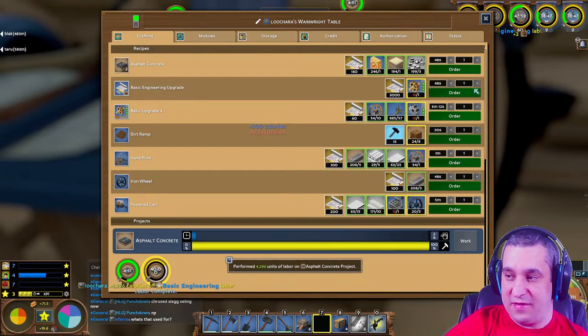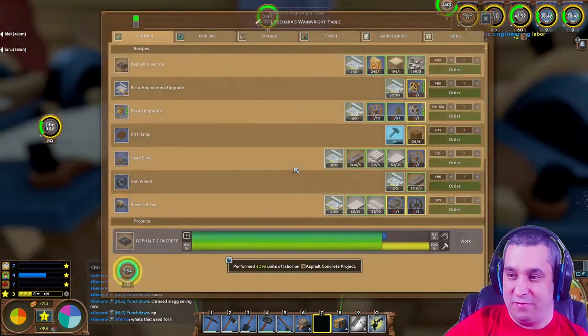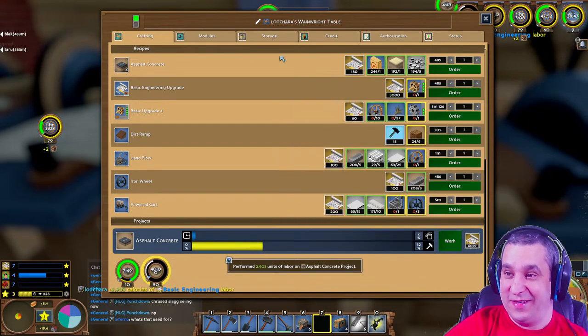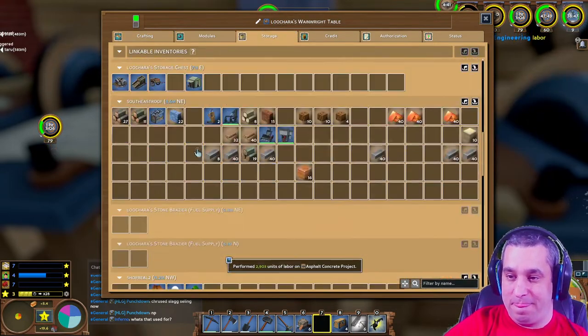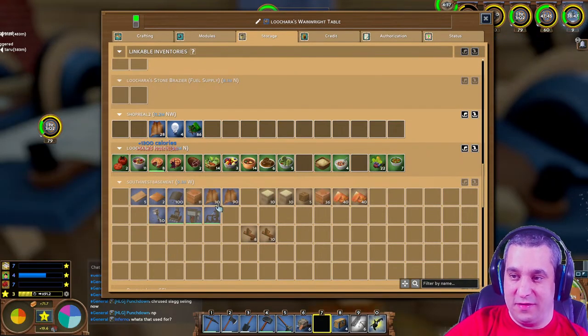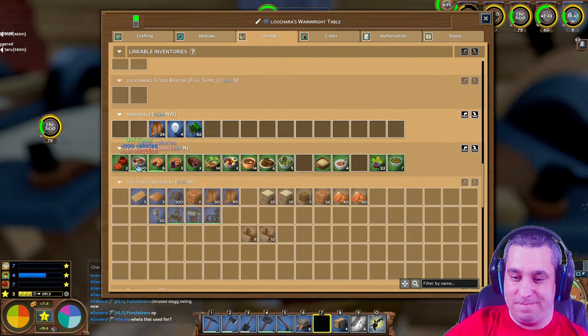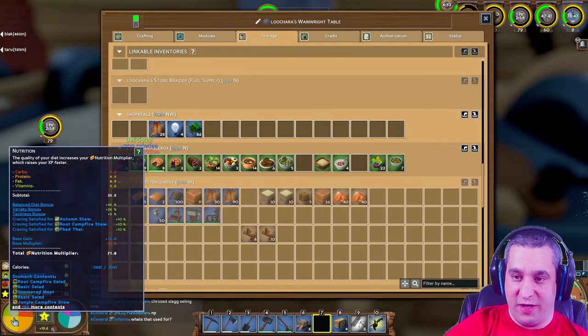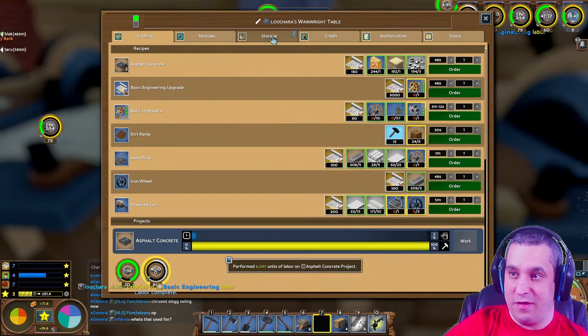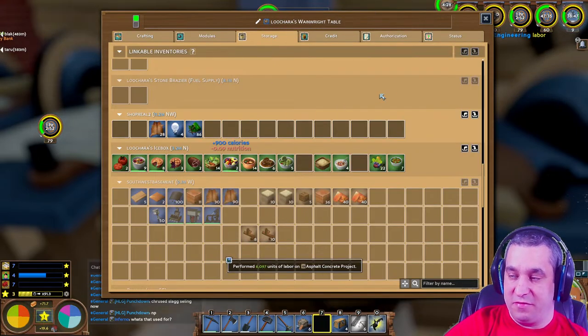That's the exact opposite of real life - I ingest too much fat in real life. Meat pies are fatty but we're already carb heavy. We're a little more balanced now but vitamins are actually low, so let's have a fruit salad.